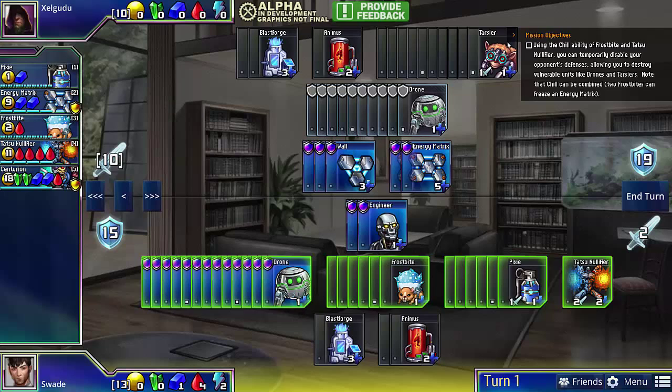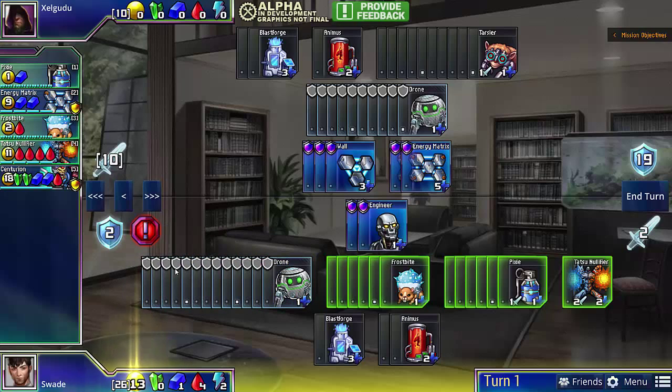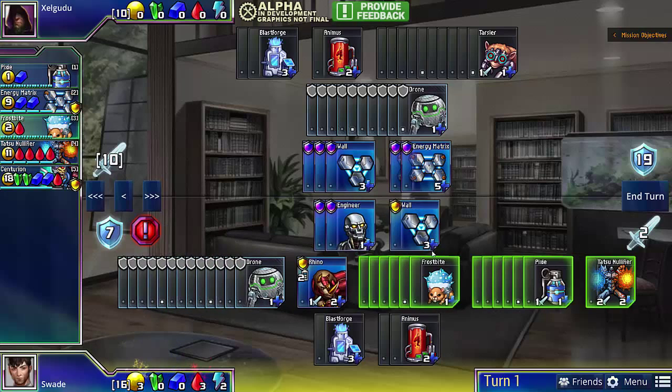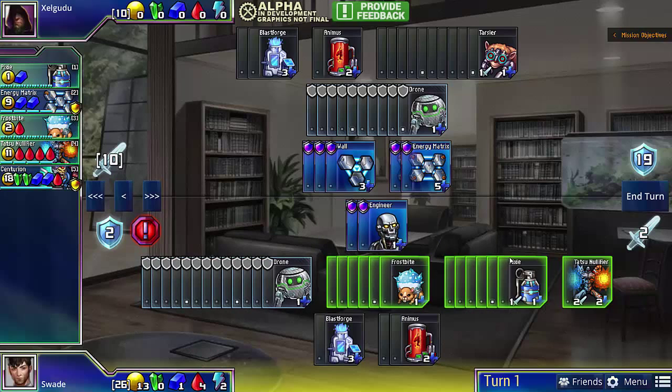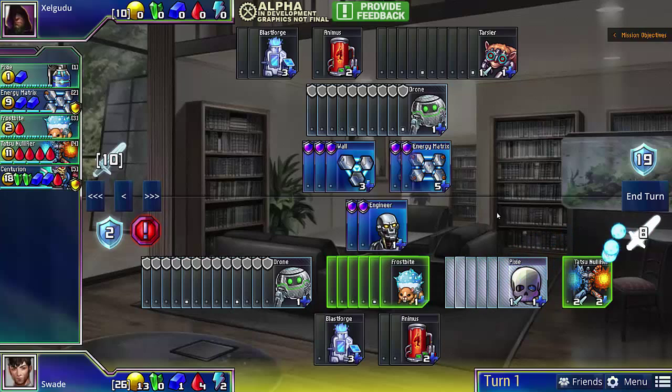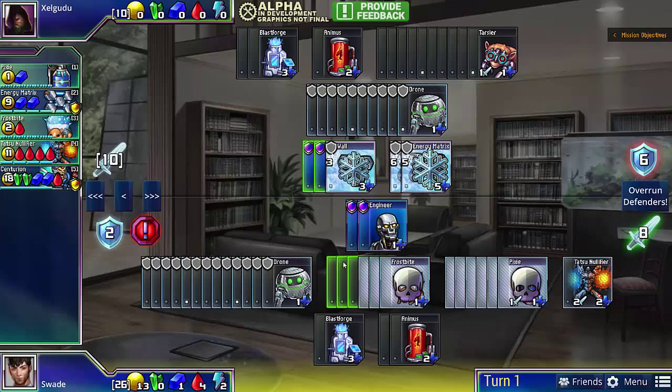Looking at the board position, we see our opponent has 10 attack, and if we harvest all our drones, there's actually no way we can defend his total amount of attack. However, we're in good shape, because we have the power of freeze. Even though it looks like it's going to be very hard to break through, we actually can freeze all of his defenders using our Frostbites and our Tatsu.